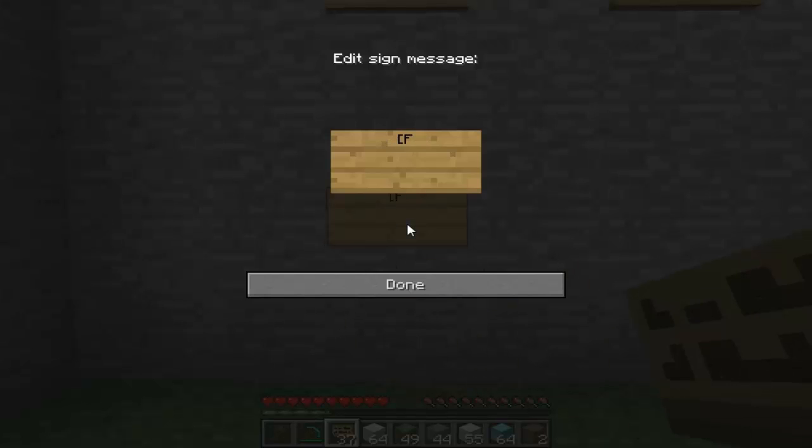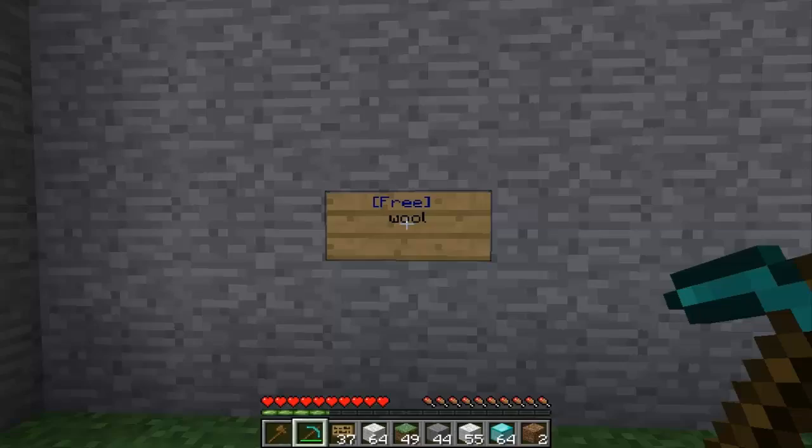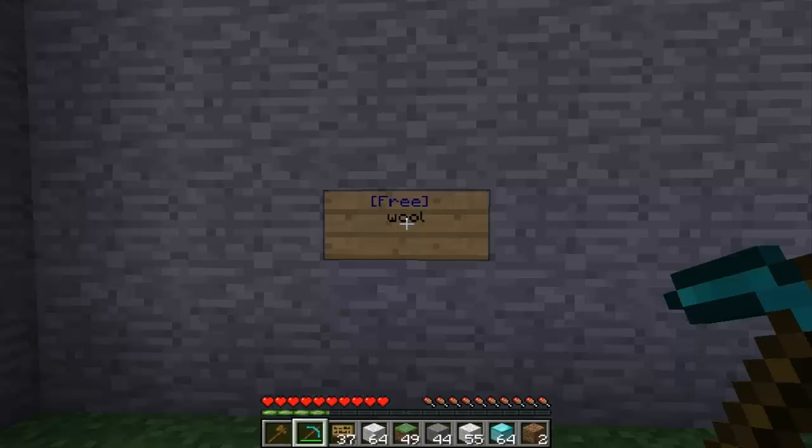Now we need to create some signs. First one is Free — just give away free items. Type in whatever you want to give away; for example, wool. When you're not on the sign, right-click and it appears as a chest full of wool. Move one out, and when you go back in it will replenish itself automatically even though you've already taken some out — it just does that forever.